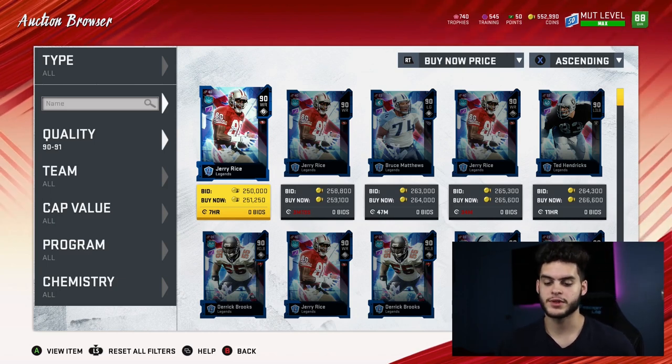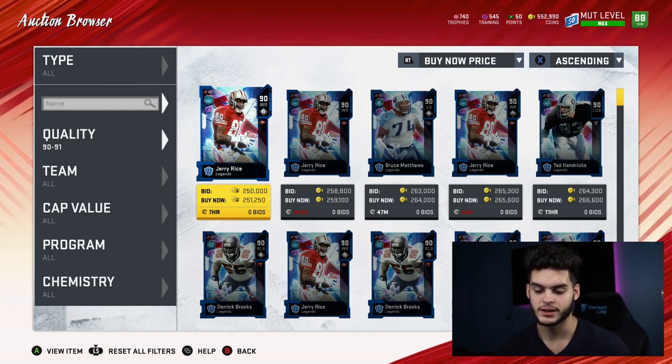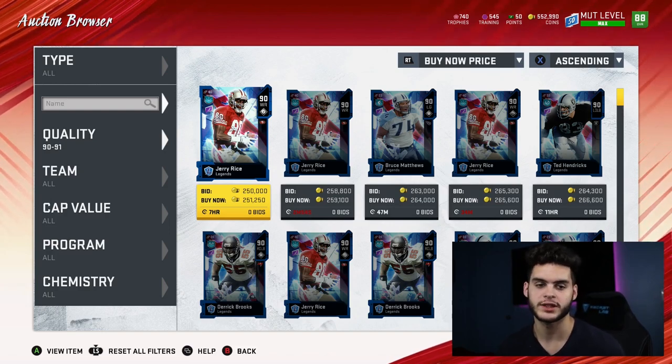To sum it up: the best value in the game overall is the 88 overalls. The ones you can get away with and not really worry about are the 81s, 82s, potentially 83s, 85s, 86s, 87s, and 89s. The 88s are by far and away the best. The only ones that are truly horrible are the 80 overalls and 84 overalls — just don't use those for training, at least at this moment.